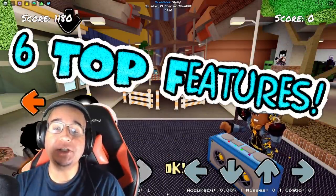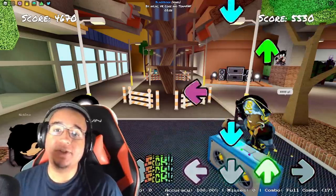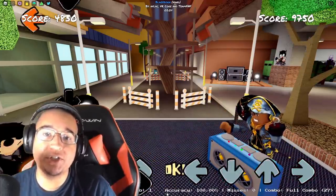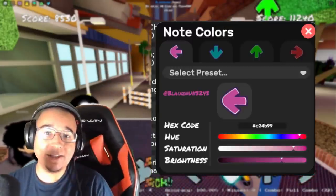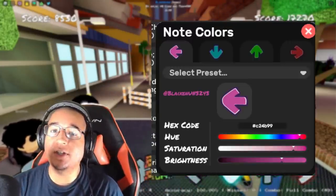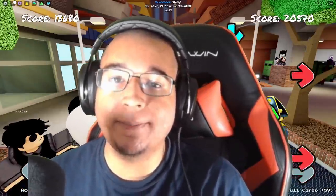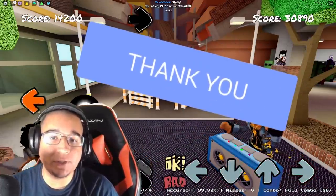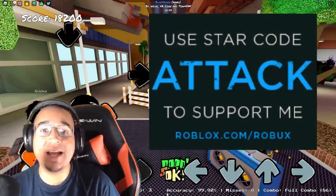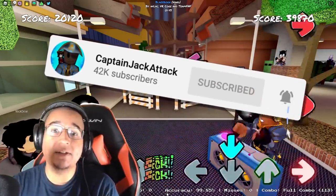Today we're going to be talking about 6 features that I believe should come into Funky Friday. The community was able to put together a bunch of cool pictures and previews on what these features should look like, and these features should definitely help out a ton of you guys who are playing the game and make Funky Friday a more fun and enjoyable experience. Make sure you smack the likes, use star code ATTACK when buying Robux or Premium, and subscribe — let's dive into it.